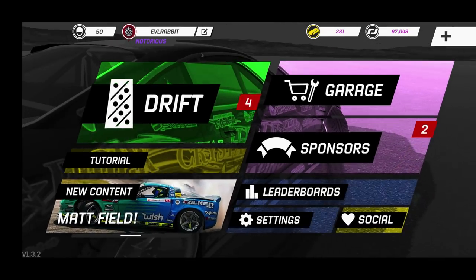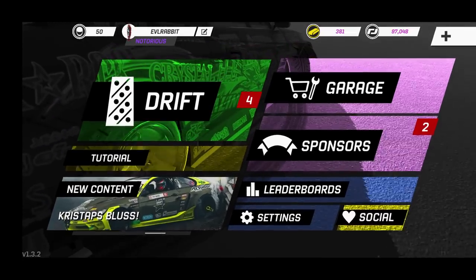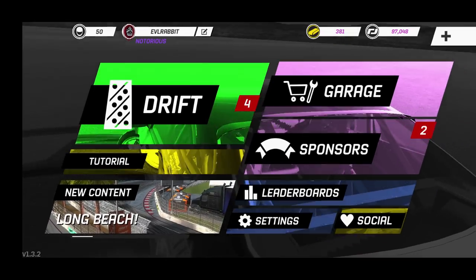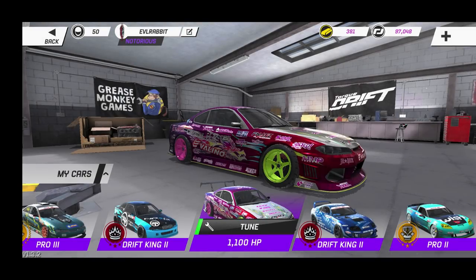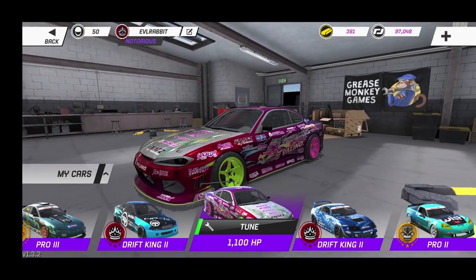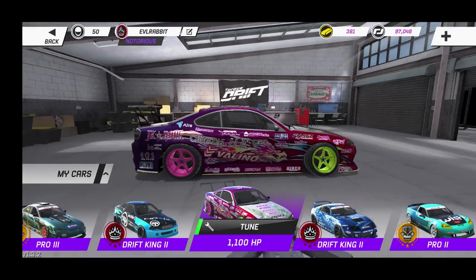What's up everybody, I'm EvilRabbit and we are here on Torque Drift for another update - the big wing update. I say big wing update because we got a new pro car, a Japanese car, and some body kits. Let's go into the garage and show you what I'm talking about. We have that S15 right there with that huge wing - that's the new car we got, a 1,100 horsepower car from Japan. This car is definitely sweet.